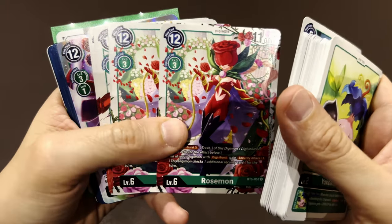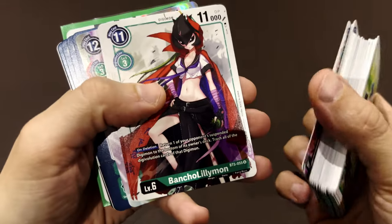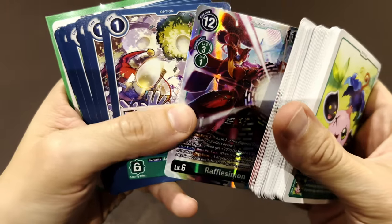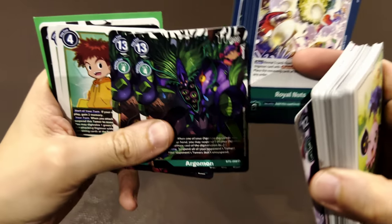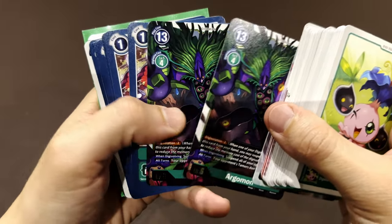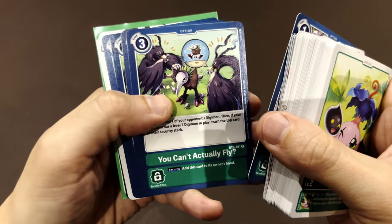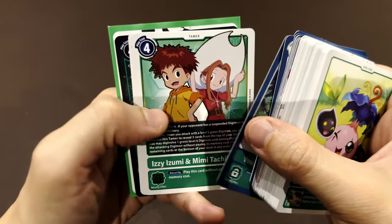Moving to level five, I have three Dermons, three Piximon, and three Garbagemon. Moving to level six: three Rosemons, two Lilymon, and one Roflorazimon. I'm just noticing this is out of order — I also want to include two Argomons at level six that I was able to get.